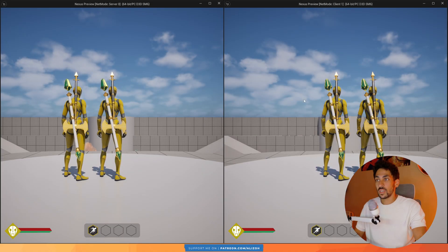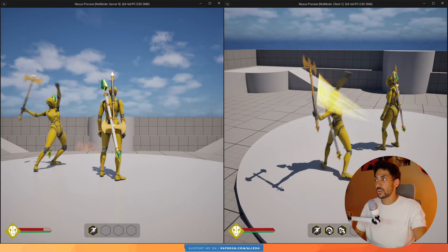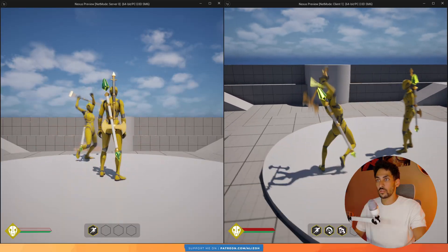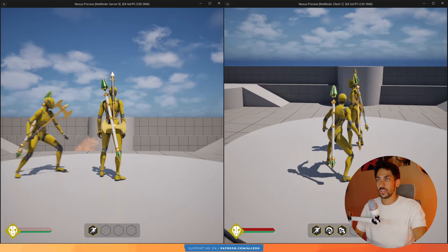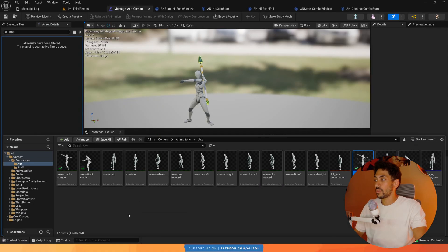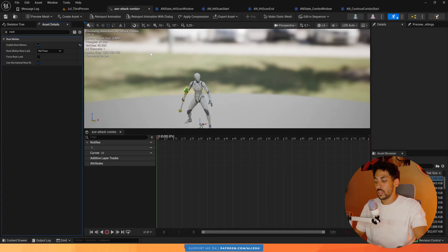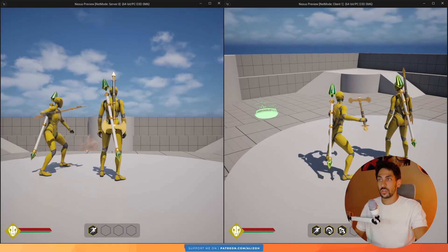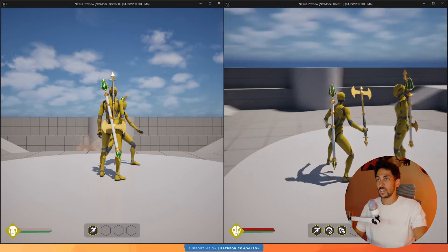Now let's test it. Root motion is disabled so the bug was present. Let's try the combo — it works, and we have hitscans on the server. To confirm root motion is disabled, I can move during the animation. Of course we don't want that, so I'm going to enable root motion back on both animations. It should still work, and it does — root motion is correctly working and I can't move during the attack.